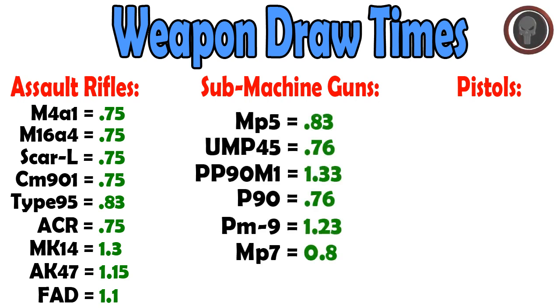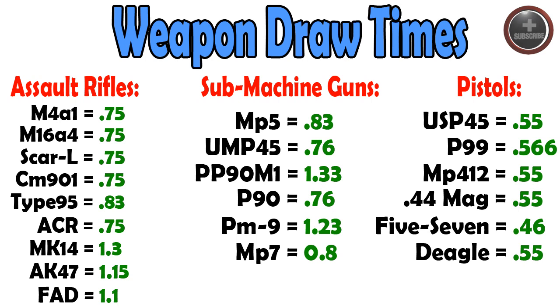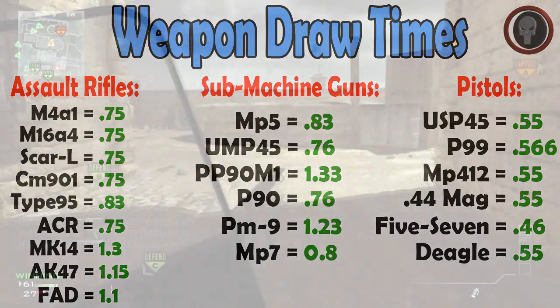If we take a look at some submachine guns, guns like the PP90, the PM9, and the MP7 also take a very long time to pull out, but the G36 has a faster draw time than all these weapons. Finally, taking a look at the pistols, which I thought was really surprising — a pistol realistically should be easier to pull out than a G36. The only weapon that beats the G36 in this game is the 5.7, which does have the fastest draw time, but the G36 is by far a much better weapon, and you're gonna do much better with it with this riot shield.